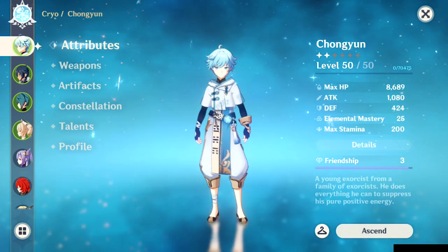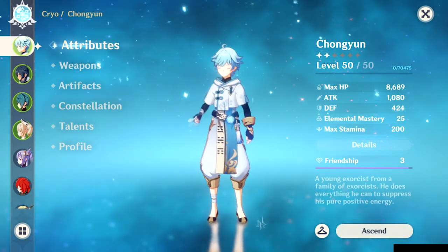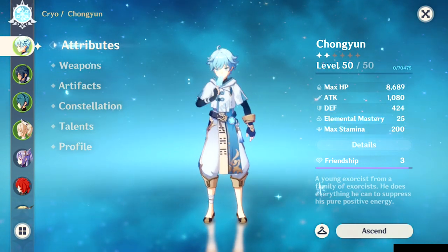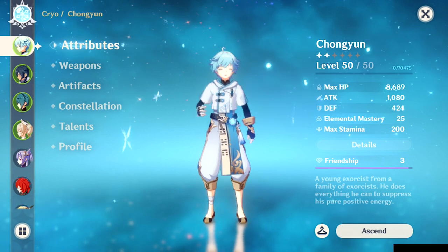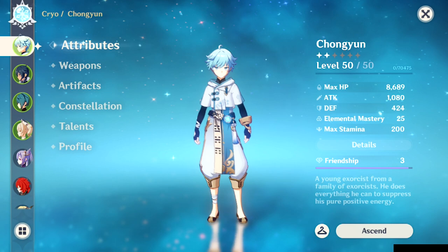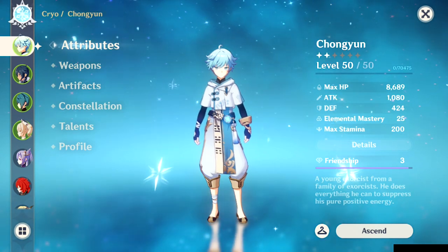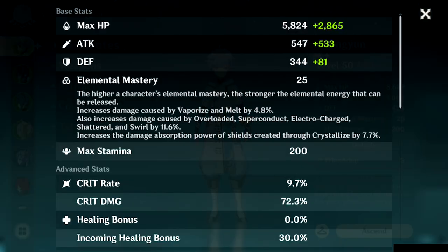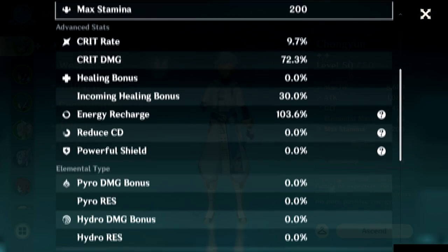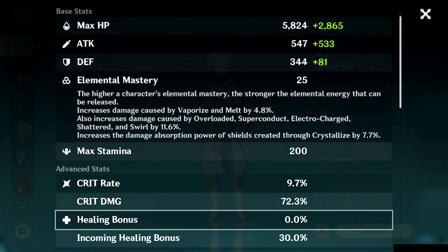Now that team composition is out of the way, let's talk about Chongyun's attributes. You definitely want to focus on attack — just like pretty much any main carry in the game, attack is crucial and key. Looking at the stats, the crit rate is a bit low and we'd ideally want to boost that higher, but this isn't a perfect world and we've got a lot of characters to build for, so sometimes we make do with what we have.